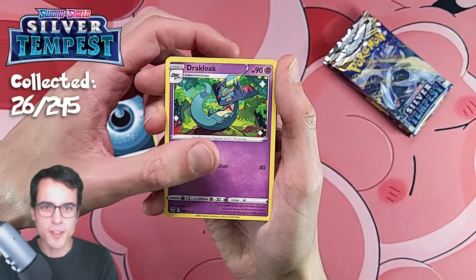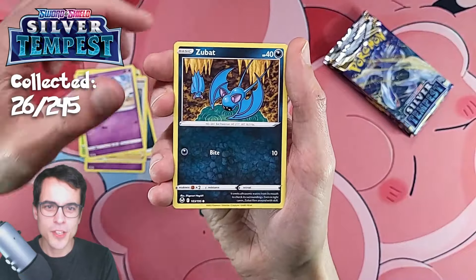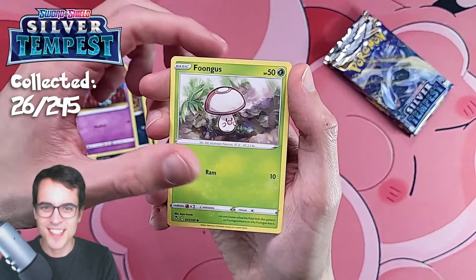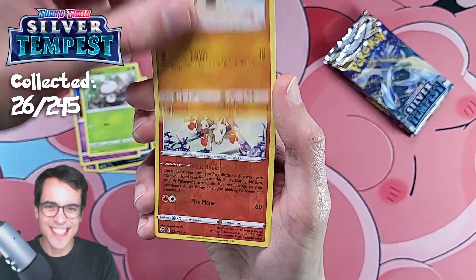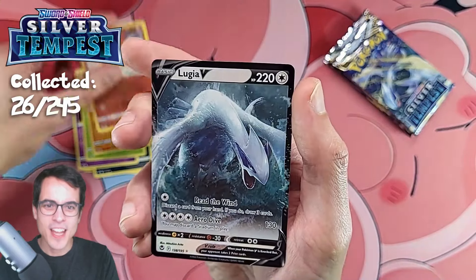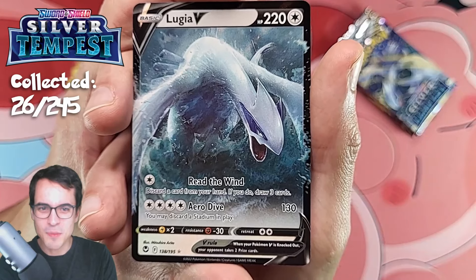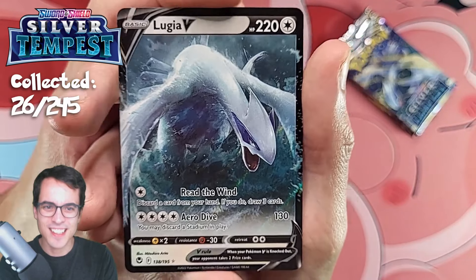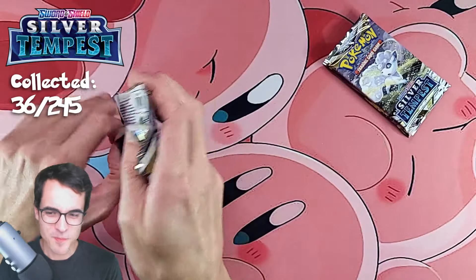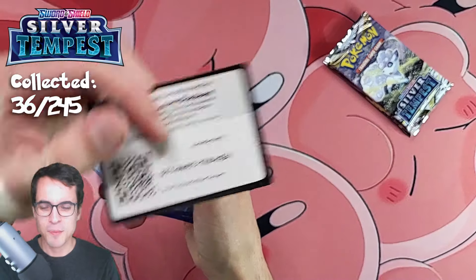Dark Energy. We've got Drakloak, Worker, Sunflora, Solosis, Zubat, Amoonguss, and Sandygast. And a cool-looking Rapidash — that's very cool looking. And we've got the Lugia V! This is not the Alt-Art Lugia V, but it's such a cool card. The Lugia is such a cool Pokémon — that's a good start. On the first episode, having the first Lugia — maybe it's gonna be the Charizard of Silver Tempest for us.